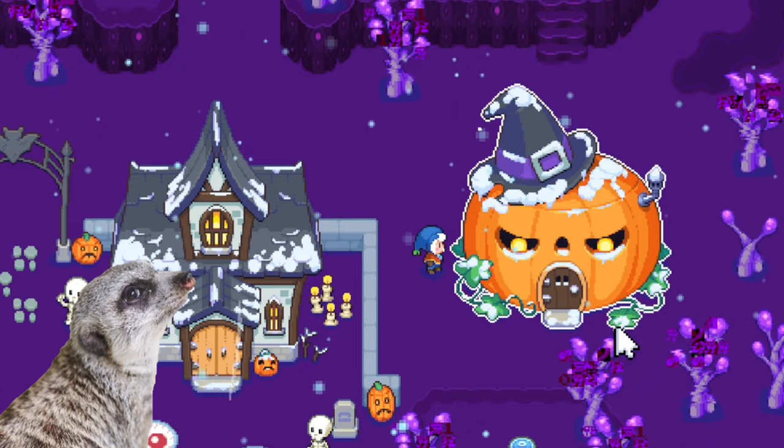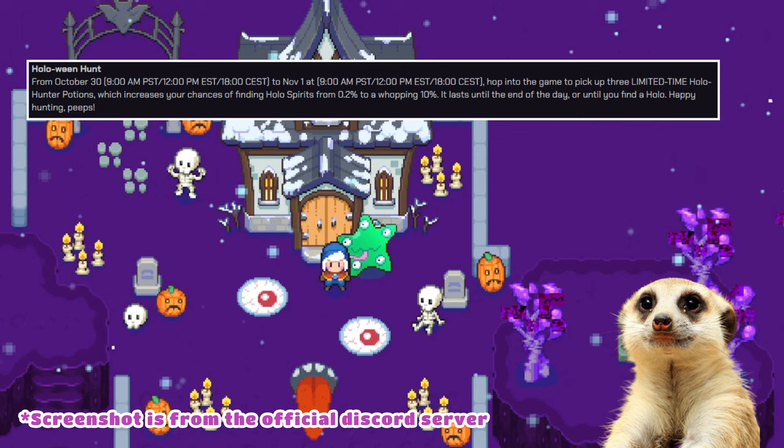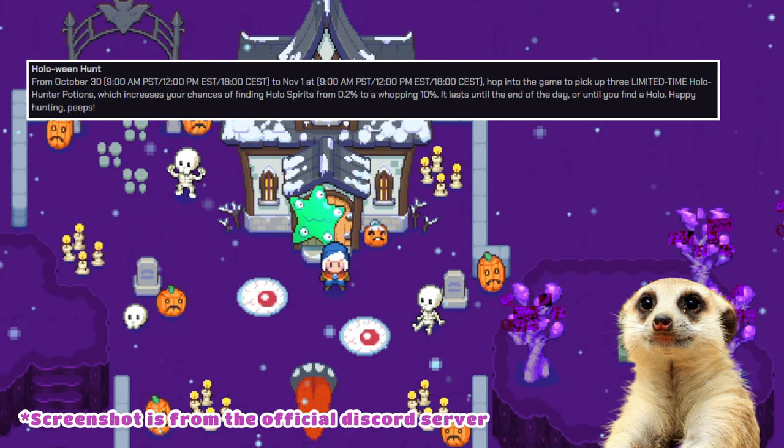Number fourteen: Studio Super Soft is also currently hosting two Halloween events. One is a Holo Wean Hunt where we can increase our chances to get holo spirits — from 0.2% up to 10%. We can get the boost by picking up three limited-time Holo Hunter potions, available from October 30 to November 1.